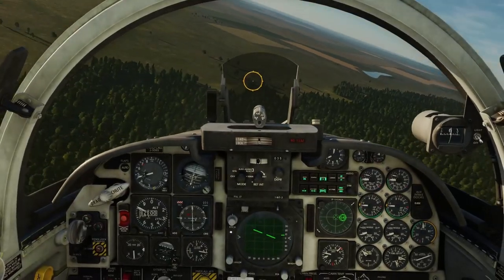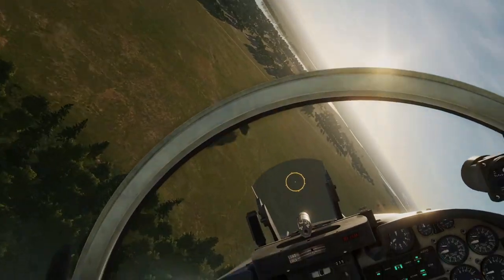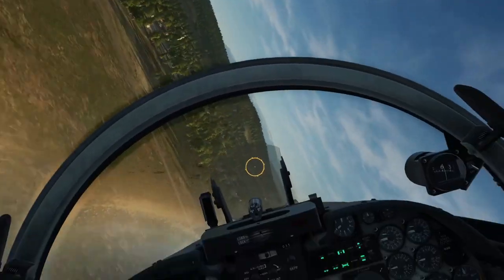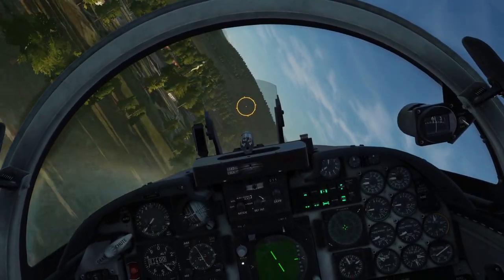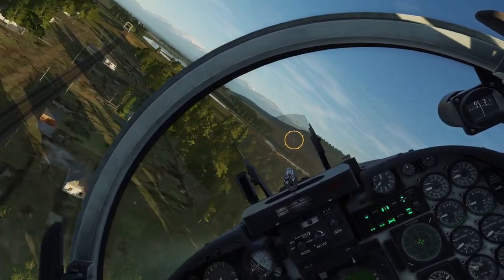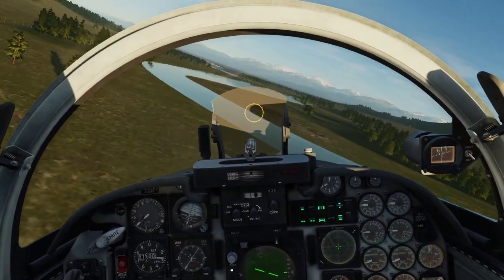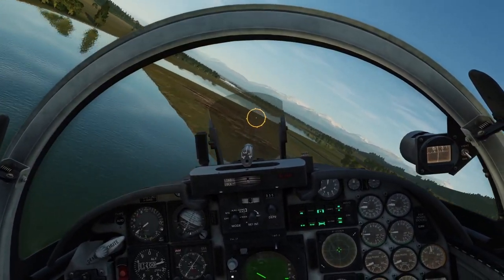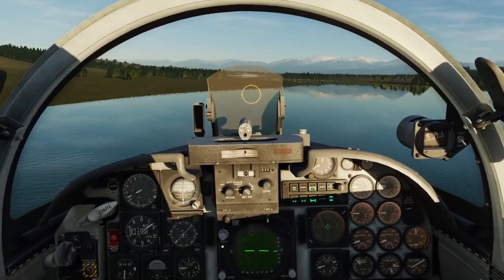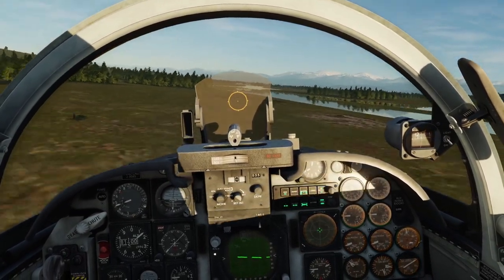That initial maneuver has to be almost instant against an SA-15, because the missiles can maneuver up to 30G and they fly at about Mach 2.8 — so they're going to be much faster and more maneuverable than me in my F-5. Now we're going to do the trick against the SA-15: you have to stay low. I don't mean just above the trees — I mean as low as you can possibly go, underneath and in between the trees if you can. We're in the lee of this little hill.